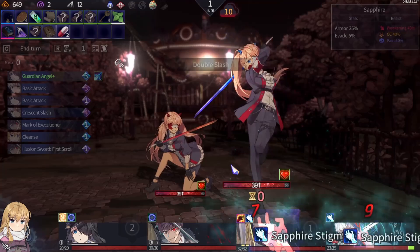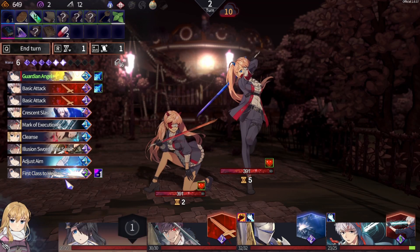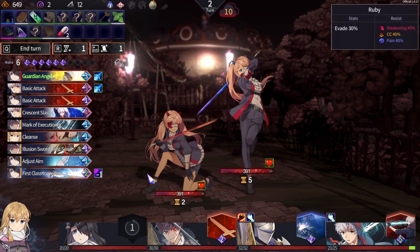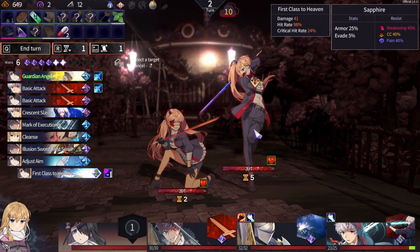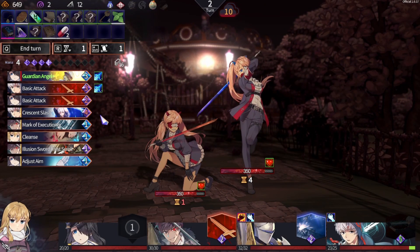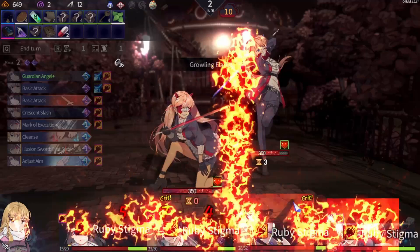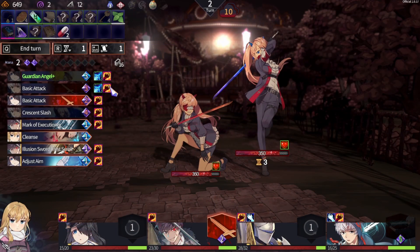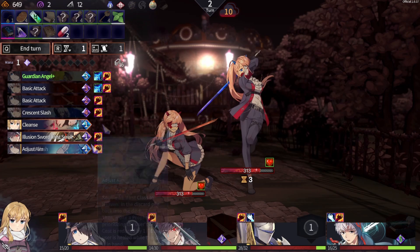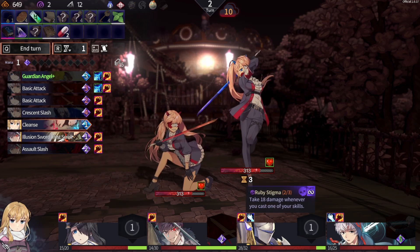Let's end it here. Double slash, sapphire stigma. First class to heaven! Mana cost of skills in hand is increased by two — that's really not good. But we are first class to heaven and I'm going to send her to heaven. That didn't do as much damage as I hoped. She's getting ready for another hit — can I decrease her attack a little bit? Take that. Nine damage for actions. Let's go for the executioner's mark — thirty-seven. I don't have access to any other skill right now. I could go for cleanse — eighteen damage? It's going to hurt a lot. I'm going to use cleanse once on my high note at least.